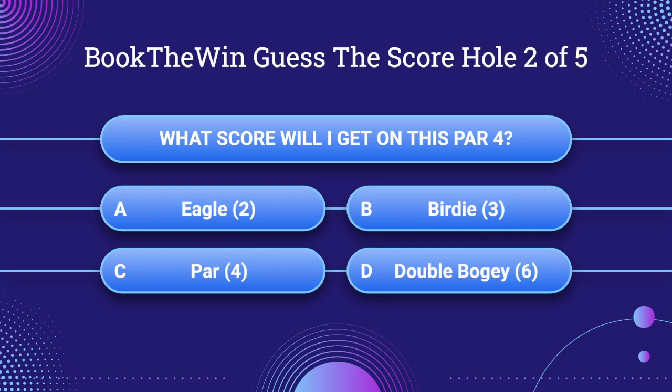Question number two. What score will I get on this par 4? A: Eagle. B: Birdie 3. C: Par 4. Or D: Double Bogey 6. Guess now.